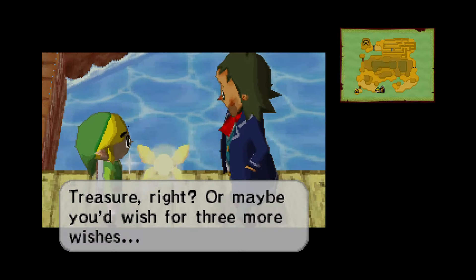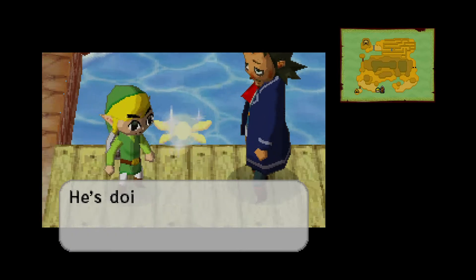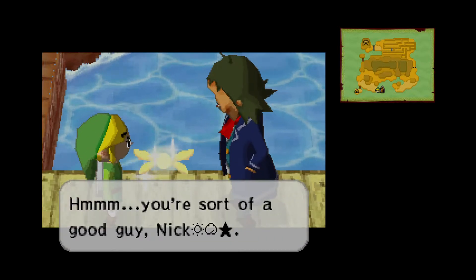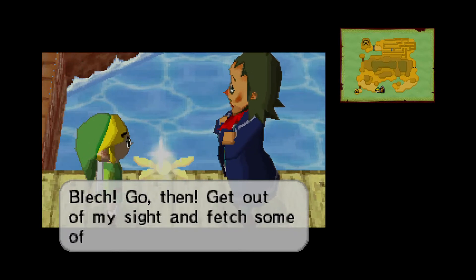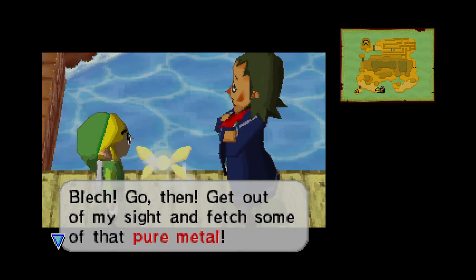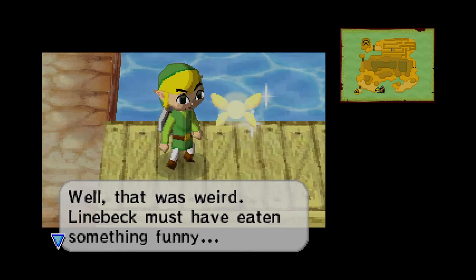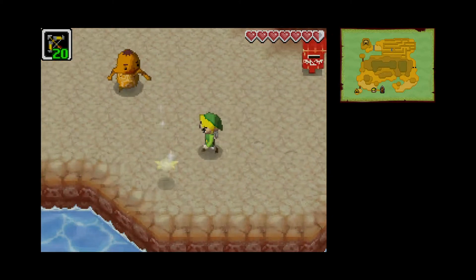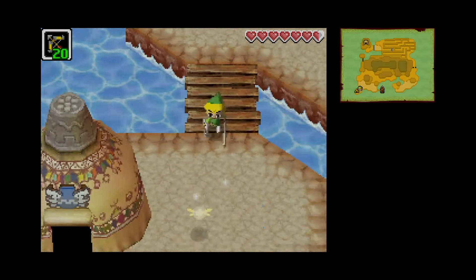Or maybe you'd wish for three more wishes. Lineback, you don't understand Nick at all, do you? He's doing this for Tetra, for the Ocean King, and to bring peace to the seas. Hmm, you're sort of a good guy, Nick. Blech — get out of my sight and fetch some of that pure metal. Well, that was weird. Lineback must have eaten something funny. Let's go look for that pure metal. I thought we'd follow Lineback, but nope — he's gonna sit back on the ship again. Okay, we got another shop here, which is cool.